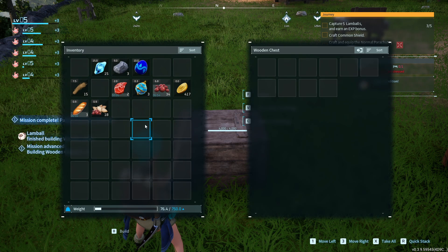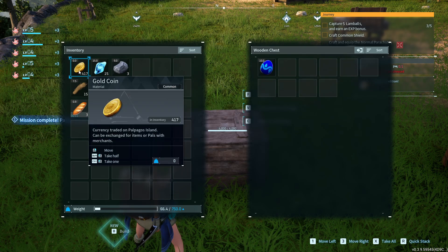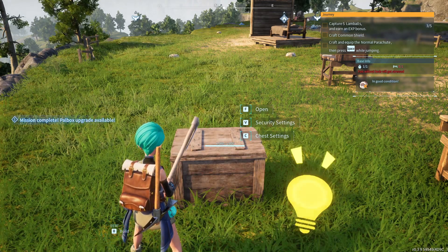Put something in the chest like a dumper egg. If you put the egg in the chest it will get huge. It's okay, you did it in there.